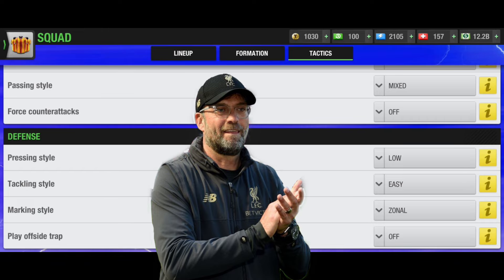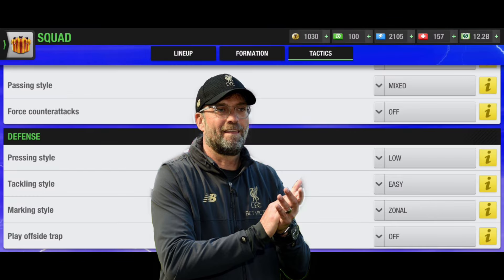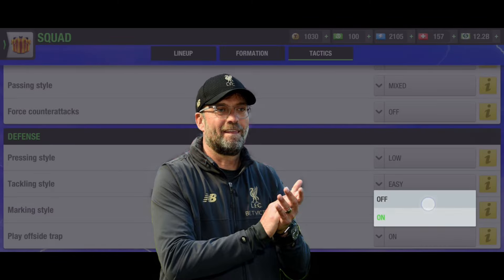For defense, I always prefer pressing style low, tackling style easy, marking style zonal, and offside trap off. You can turn offside trap on against bigger teams. I prefer low pressing because high pressing drains players a lot and tends to backfire. Tackling easy is preferred because I don't want to give away too many free kicks to opponents.